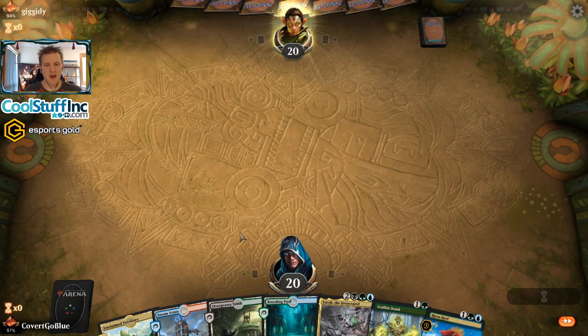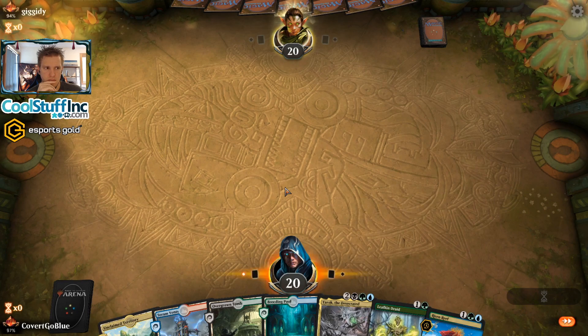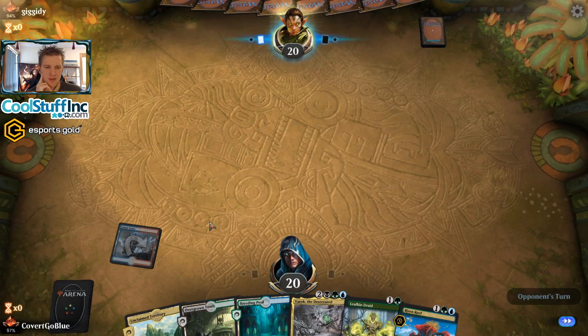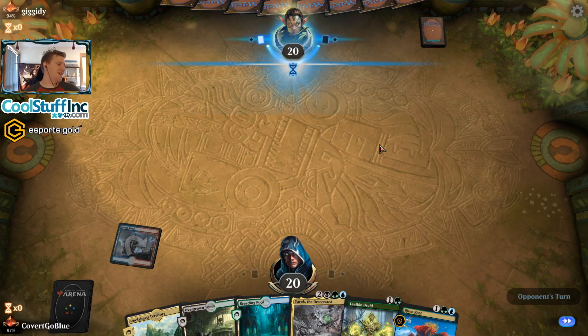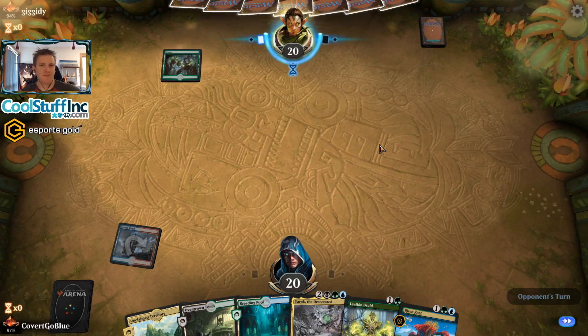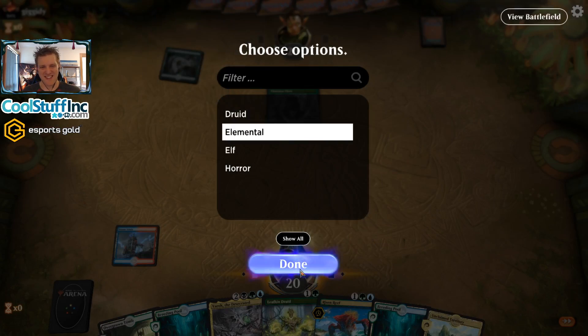Leafkin, Risen Reef, Yarok on the play — seems nice. I think we lead with Steam Vents because Shock is a card we hope to play often. Second turn can be Unclaimed Territory into Leafkin. Opponent kept their seven after some contemplation — could it mean their hand isn't very good? Could it mean it's absurdly good? Could the turn-one tank mean something? It probably means they have to finish a game on their alt account while multi-queuing. That's what I get to wait for — okay, more time with you, the viewer.